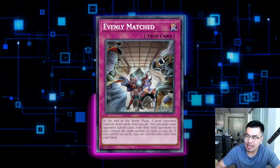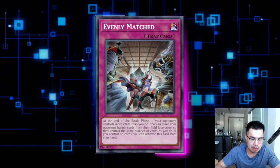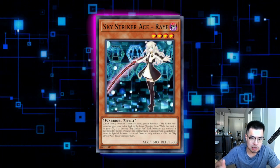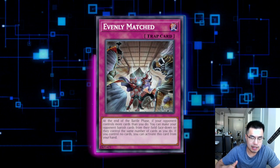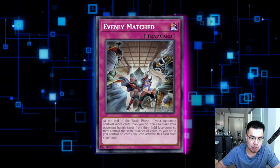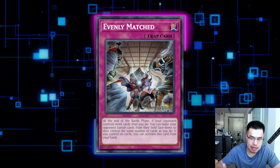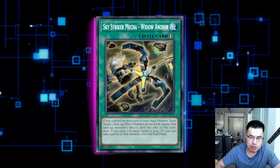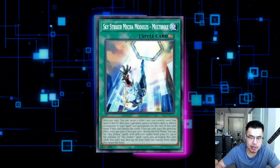Evenly Matched is okay against the deck going second. If you get rid of their Link Monsters, they won't be able to special summon Rei back, because Rei requires the opponent to remove a Link Monster — but with Evenly Matched, it's actually your opponent that's banishing the Link, not you as the activator, so they do not get Rei. They're forced to either keep the Link Monster or keep one of their back rows like Widow Anchor, so you get to clear every card they set off Multi-Roll. There's a lot of value there.